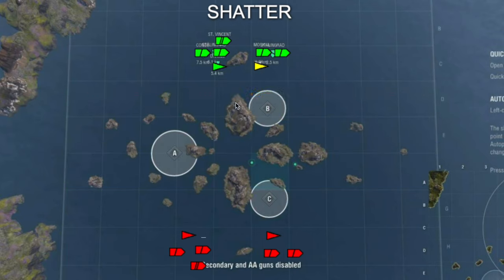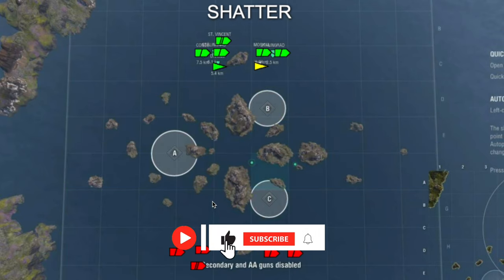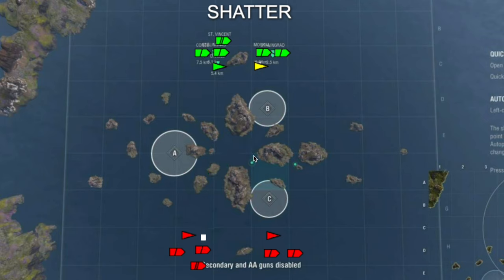This map - I think we've been getting it a lot in clan battles and there are so many strategies. I like it because of this center island right here - these group islands in the middle really bring out a lot of cool and unique strategies. But for this one it's pretty straightforward: we're going to do a coordinated attack to engulf the Bravo and Charlie caps, because those are the ones we wanted the most for this particular strategy.